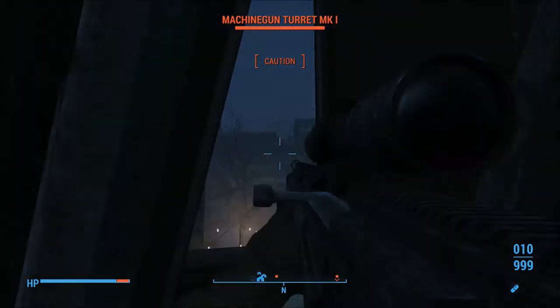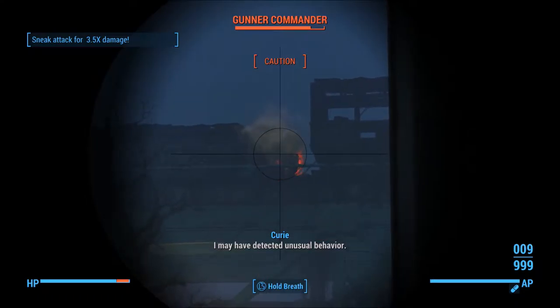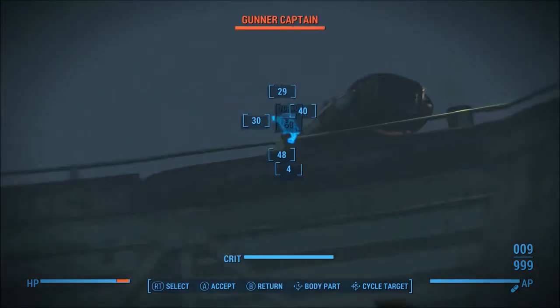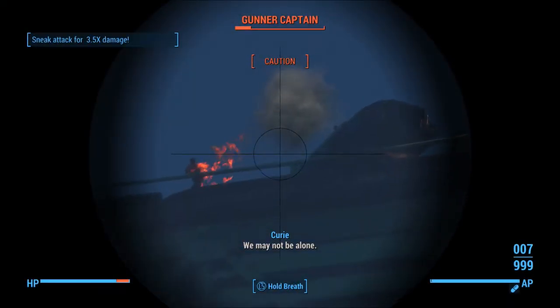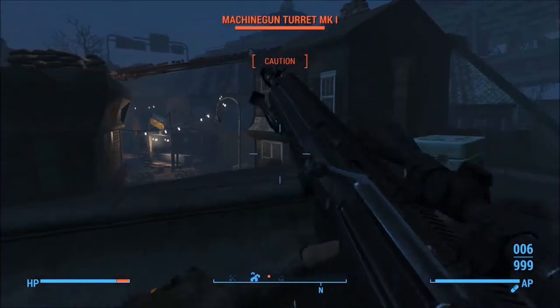We're back to this sniper to try and take out this target. This weapon provides a hell of a lot of damage and it's incredibly enjoyable to use. However, it is not available in the Modern Firearms mod — if you want to acquire this weapon, you must download the Modular Simonov PTRS-41 mod, available for Fallout 4.